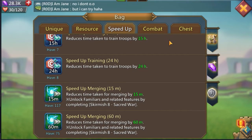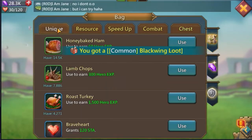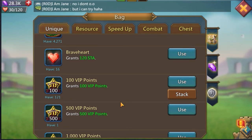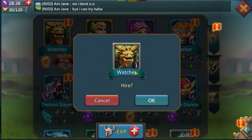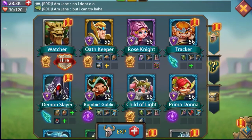I'll probably use these speed ups for T4 once I get there. As for chests, it's an F2P account so we can't expect much. I'm saving brave hearts for later when I get to T4. As for heroes, I can actually hire Watcher because of the research push I did when it was discounted. I'm going to go ahead and open Watcher now, even though I'm not sure if I have enough to get gold.